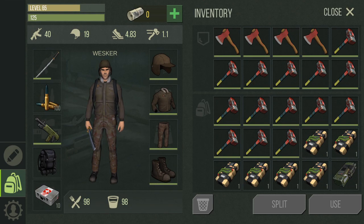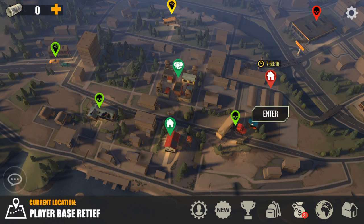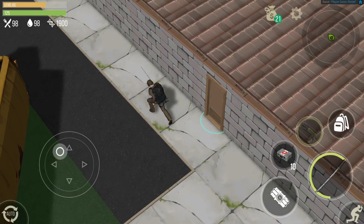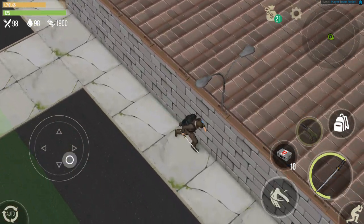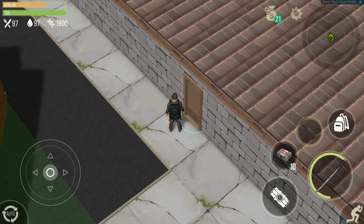Let me double-check that I have everything correct — skills are okay, equipment is okay. Shall we enter? This is an advanced player because he has a stone wall for his outer wall, which means he's quite advanced.